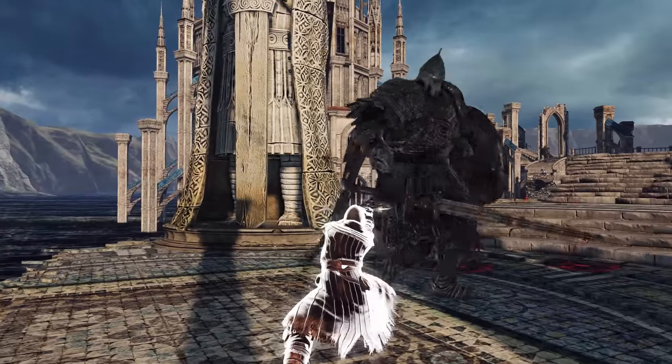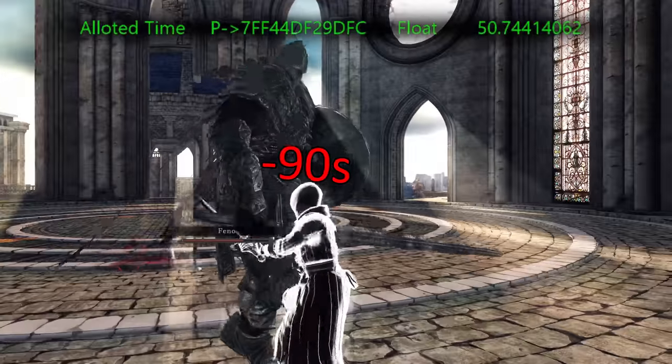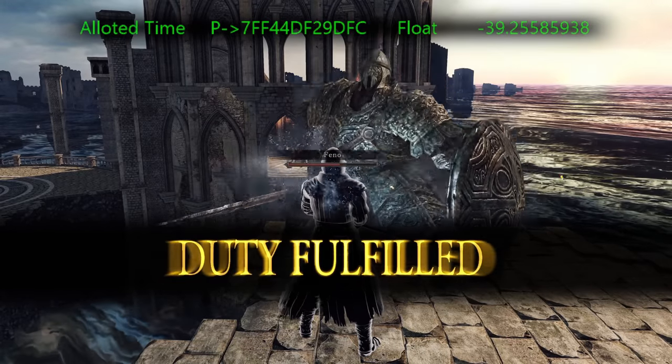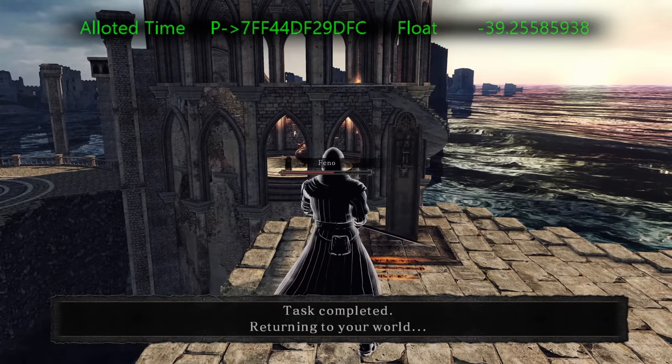Take this example where the host enters the Dragon Rider boss room. These enemies are outside the boss room, so they still subtract time. There's something really funny about getting the 'duty fulfilled' message and leaving like I was a good helper, while meanwhile the host is getting trashed and dies shortly after.